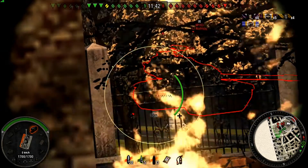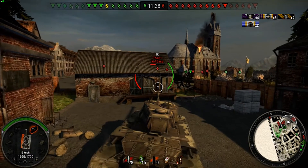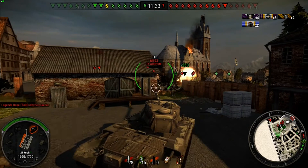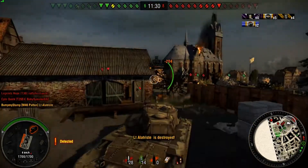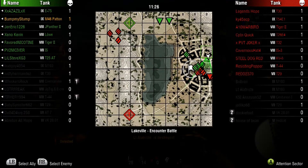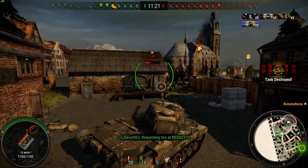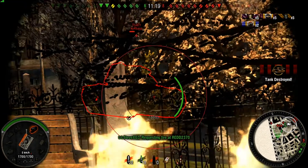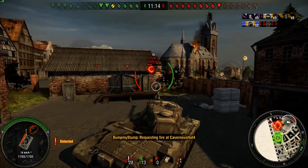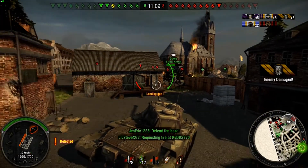Then he moves and there are a couple of targets, but I didn't even scratch that one. It's a T-54E1 and an M-103. I'm going to take the M-103 out right there — get back under cover again. Looking at the map, we've completely lost Death Valley back there and they're pushing into our base. I hit a high ammo rack on the T-54.